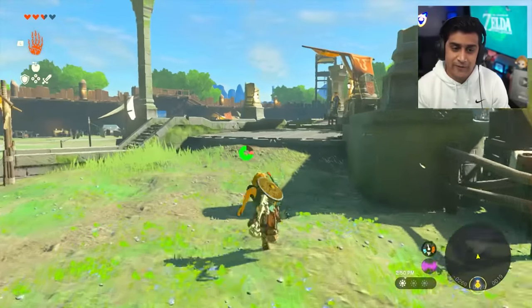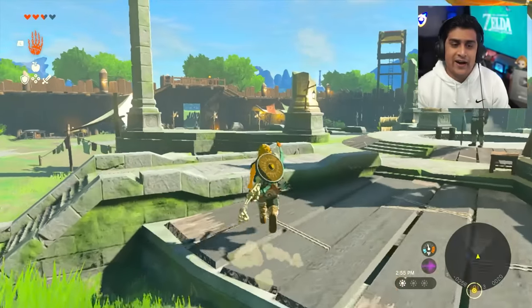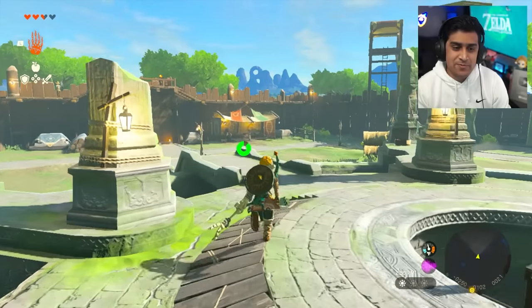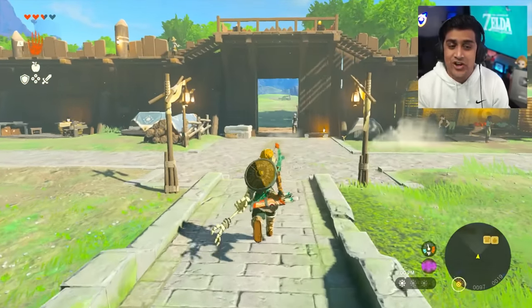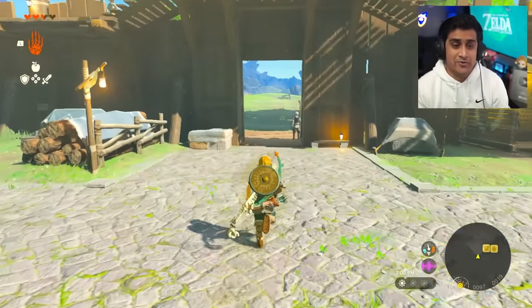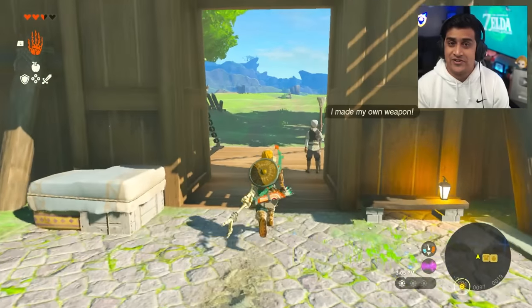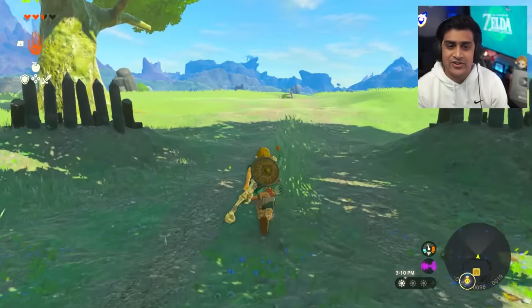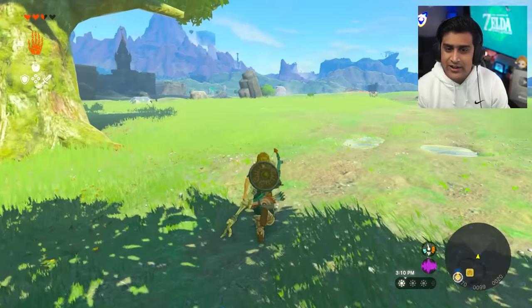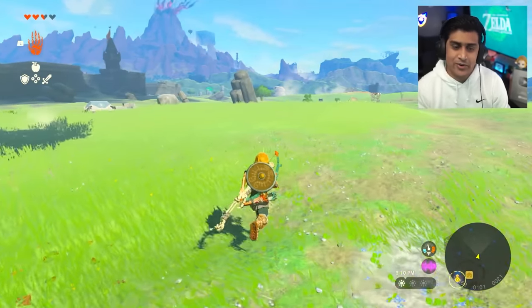We're going to have to do a little bit of prep work - all we have to do is launch from that tower, but before we do that we're going to need a few things. The best place to get them is literally just outside here. You already have a bunch of arrows and there are arrows everywhere in the game, so make sure you're stocked up as you progress.